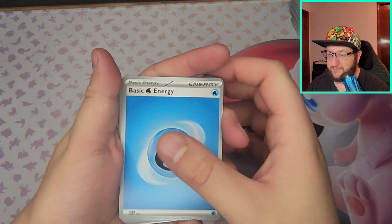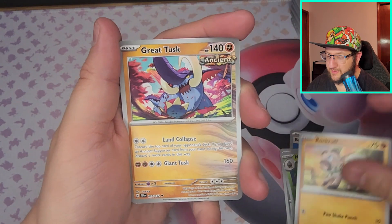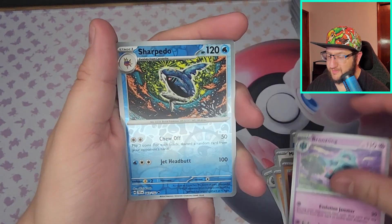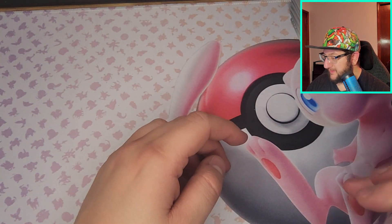Dark, Water — Meltan, Nuzleaf, Minccino, Rockruff, Great Tusk, Salvatore, Bronzong, cool Sharpedo is back — got Arbok and cool Feraligatr again! Awesome.